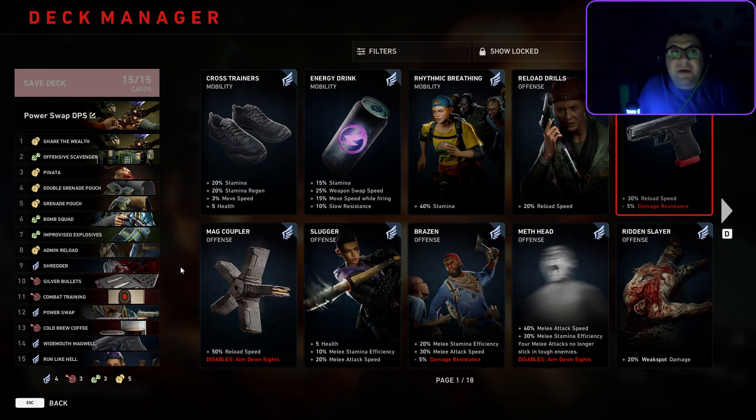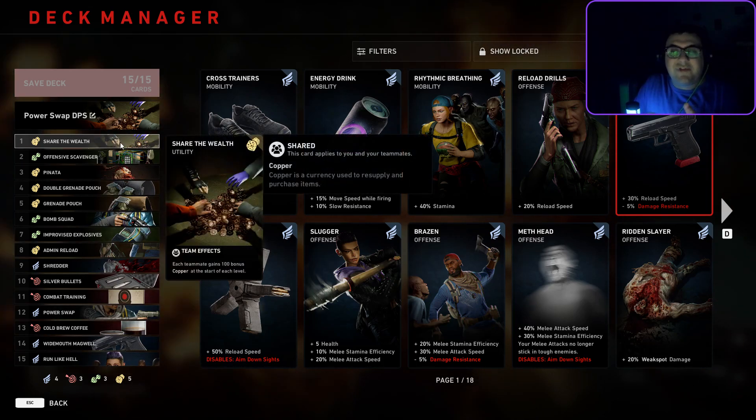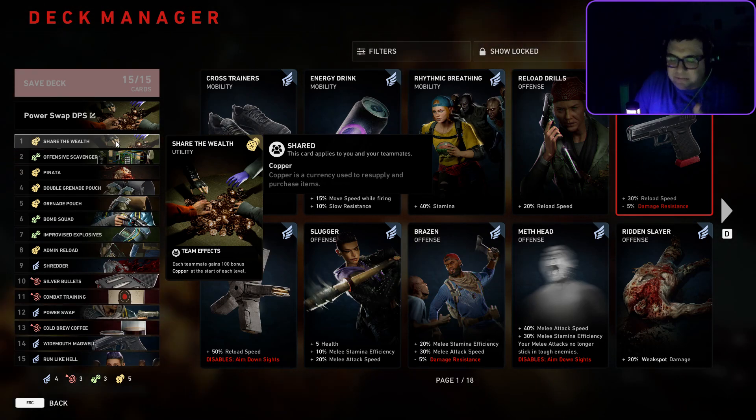We have other tools we also want to develop, but we are primarily the DPS character. Let's not forget about our economy. We have Share the Wealth with extra copper. Everyone on your team should have Share the Wealth — if not, you're making a mistake.